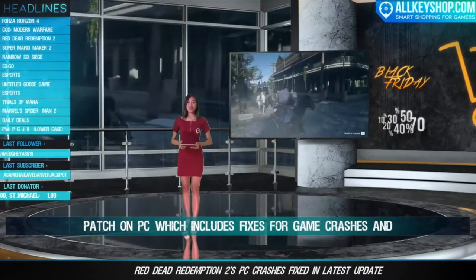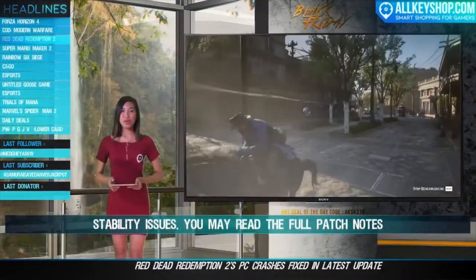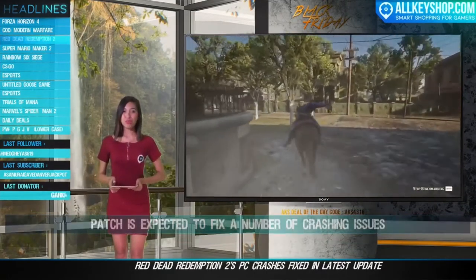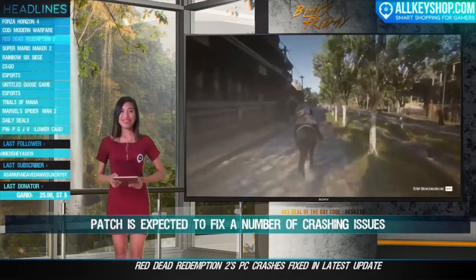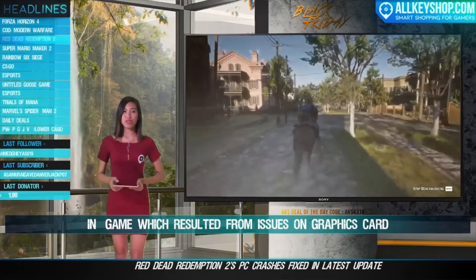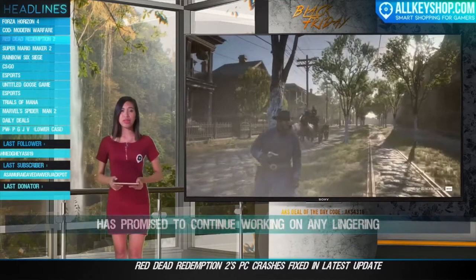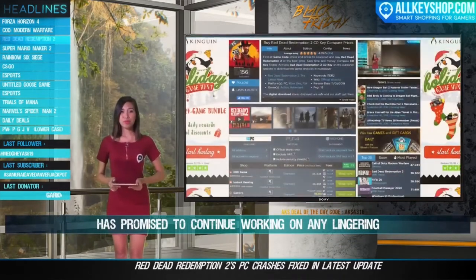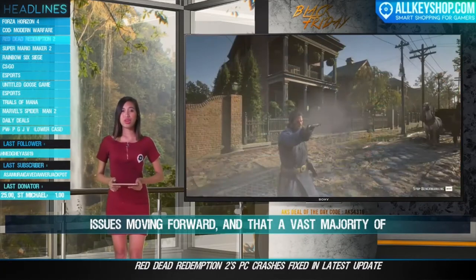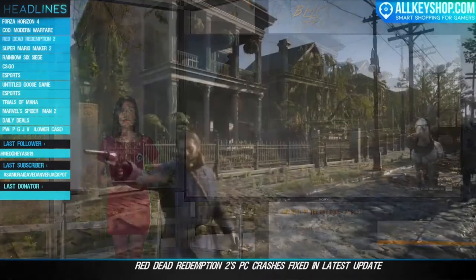Rockstar has released Red Dead Redemption 2's latest patch on PC, which includes fixes for game crashes and stability issues. You may read the full patch notes on Rockstar's official website. The stability-focused patch is expected to fix a number of crashing issues resulting from graphics card compatibility and errors related to memory. Rockstar has promised to continue working on lingering issues, noting that a vast majority of performance issues on PC have already been addressed.